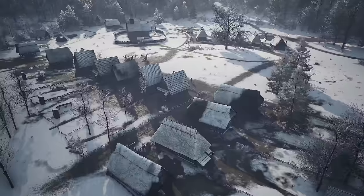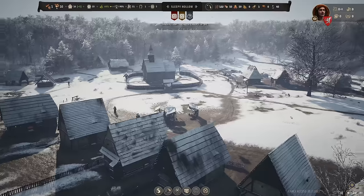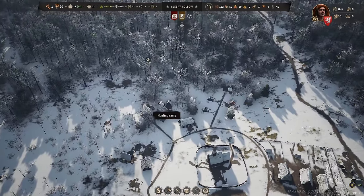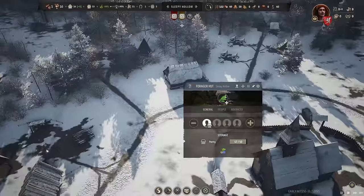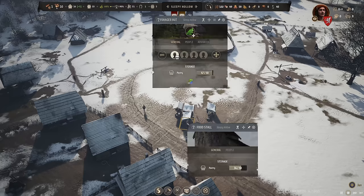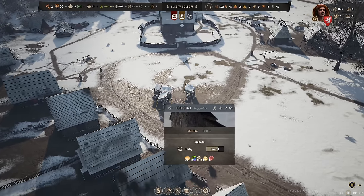It looks like a very crispy winter day — sunny at least, but cold. There are no berries to harvest right now. For winter, we could try some micromanagement, but actually we cannot remove the forager — because then we would lose the food stall. The food stall also needs to be staffed, and that's usually the family producing food. So I cannot get rid of the forager for winter, or no one would staff the food stall.